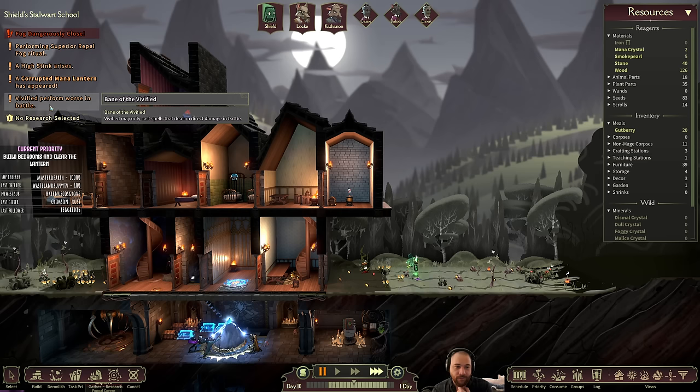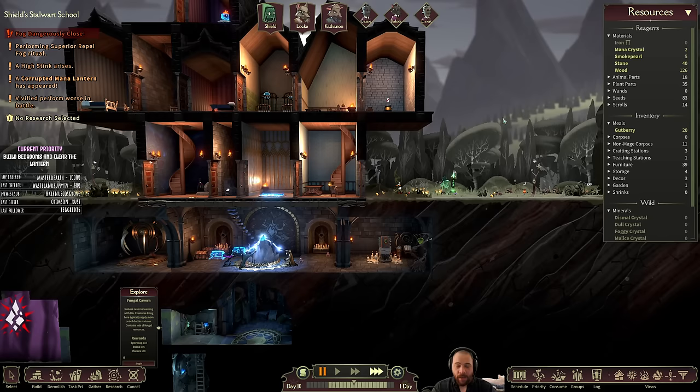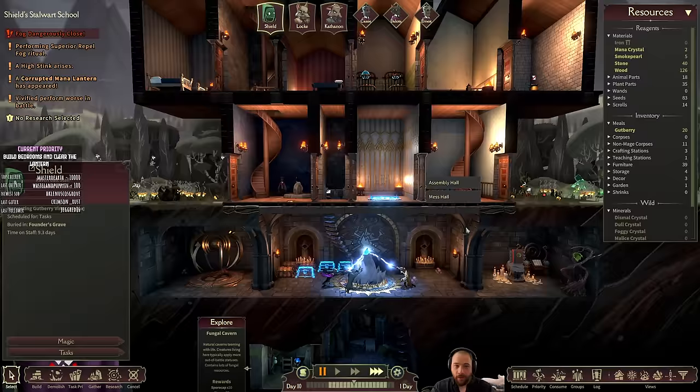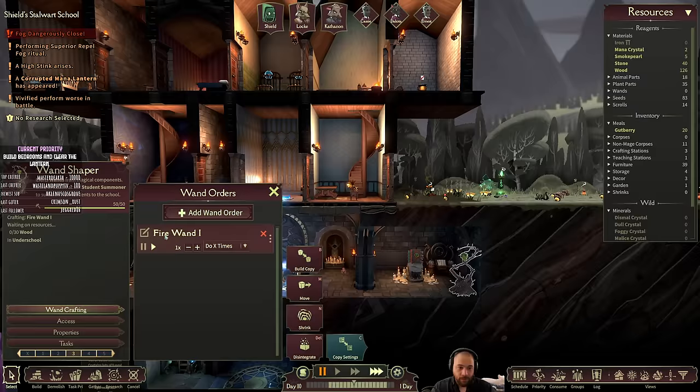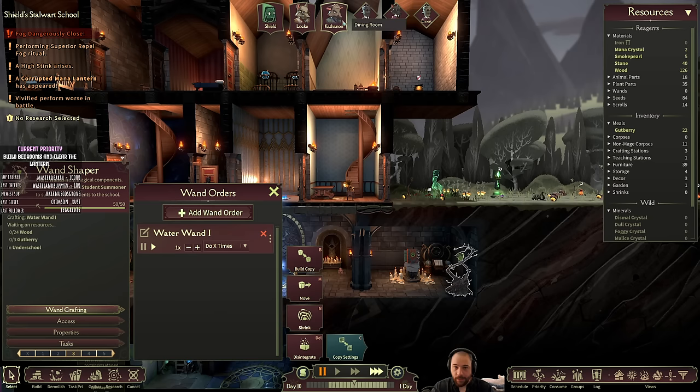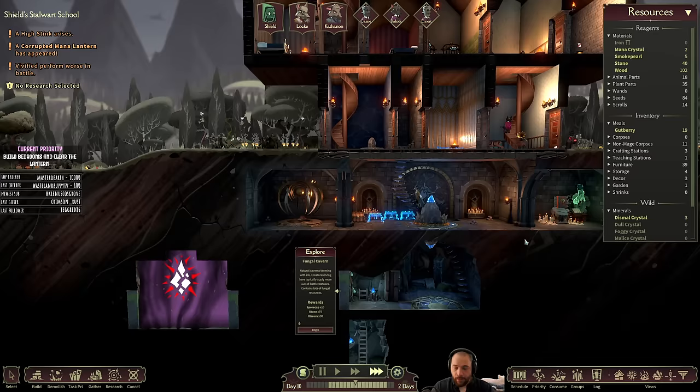Bane of the Vivified — Vivified can only cast spells that deal no direct damage in battle. That's a problem because I have two Vivified, and I don't want to enter this fight with one of my two backliners unable to fight. So I'm going to summon a Waterwand user — we'll have three Fire and one Water. Bringing a Water person in, and hopefully they won't be Vivified because if they are, oof.